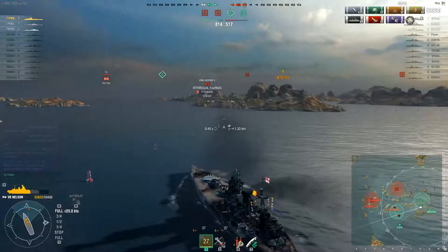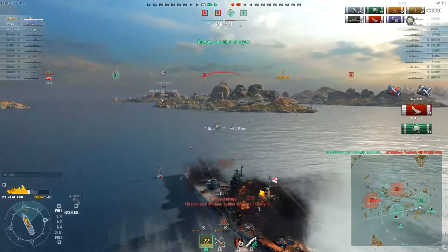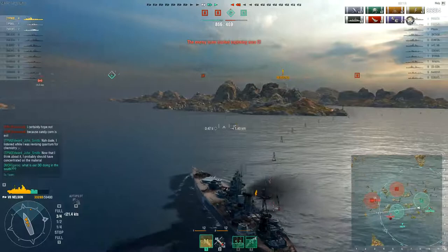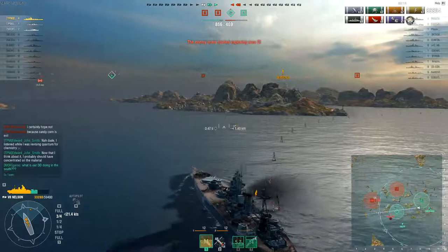Andy's torpedoes find their target and I take a crack at the King George with armor piercing. He burns his heal but it's not enough — I get enough hits to take him out. He lands enough hits on me to set me on fire in two places, so I burn my repair and run my heal. I use the terms damage control and heal interchangeably — I have to improve with that, I will admit.